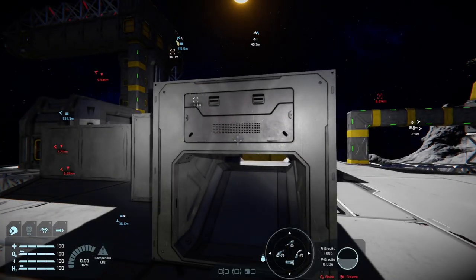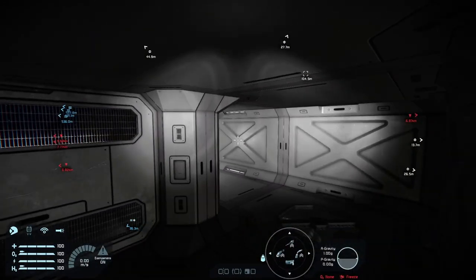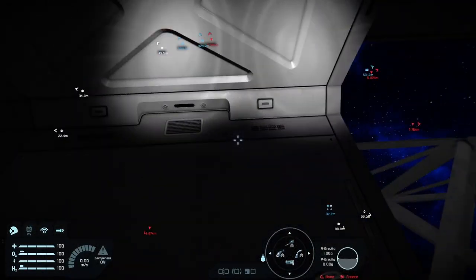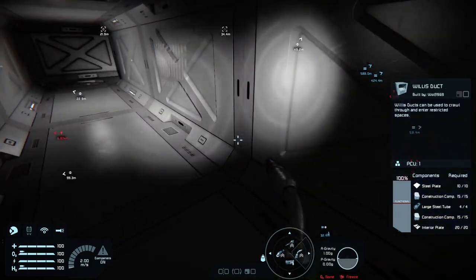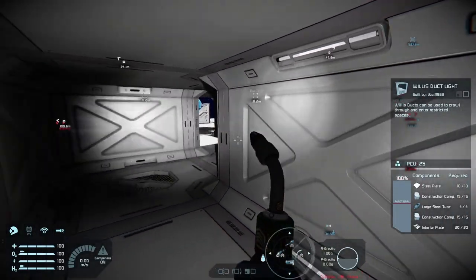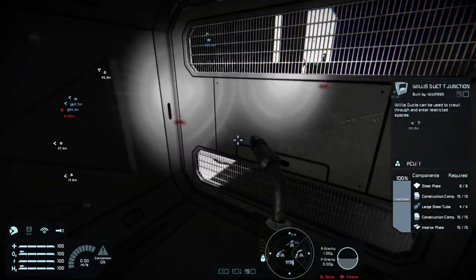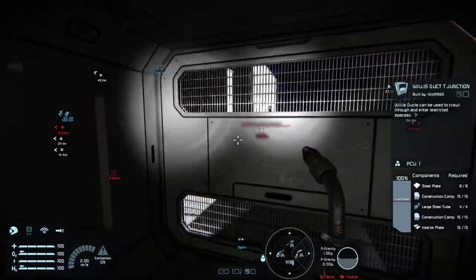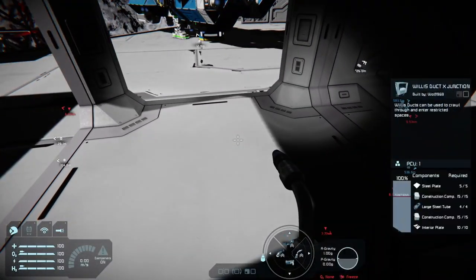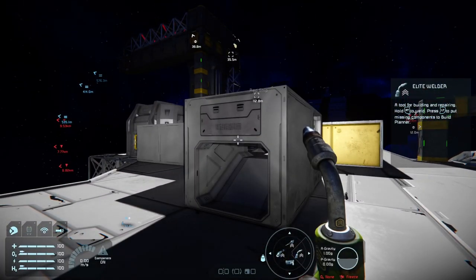The next free part of the update is the Willis Ducts — you should know why they're named Willis of course. We have interior ducting you can maneuver through. There's variant one and two, a lit variant for alien-style flashing lights, a corner piece, a T-junction, a cap or grate to cap blocks off, a cross junction, and a ramp to allow you to go up and down levels.